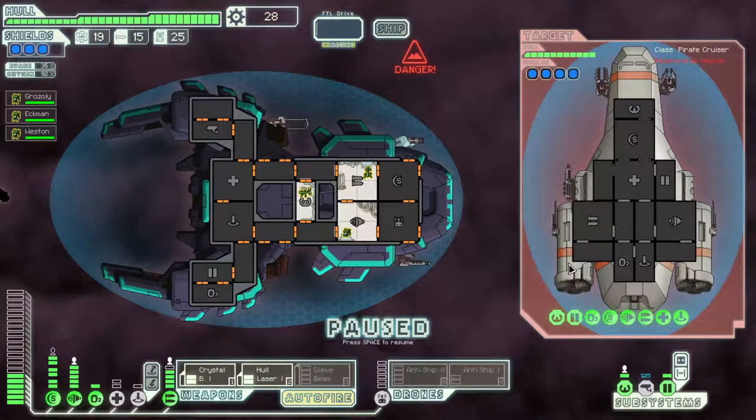So the Infinite Space Mob — what it does is, if your ship is perceived to be a certain strength, then every time you enter a new sector, you get these really powerful mini-bosses. This is going to be tough, I think.